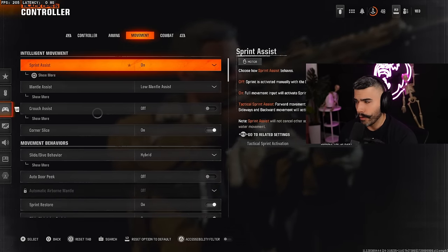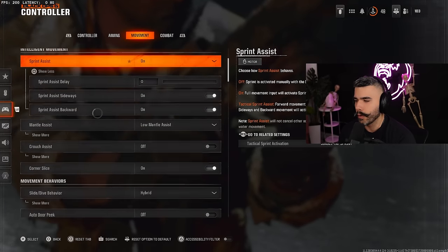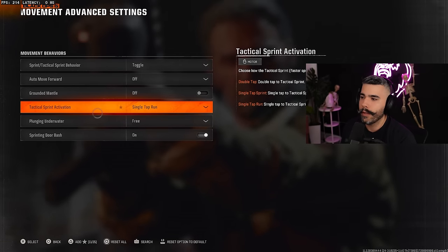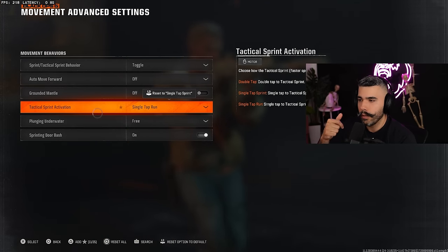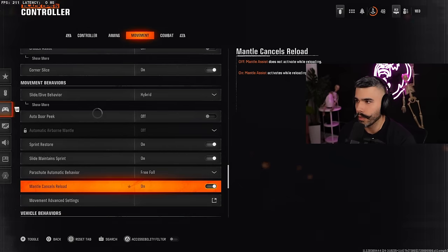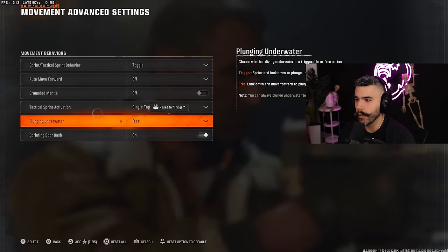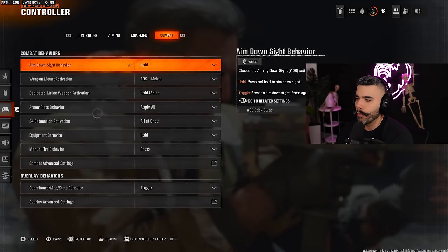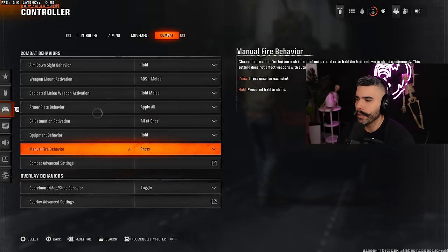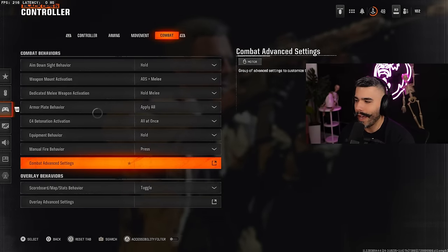In Movement Advanced Settings, for sprint assist — you can use either sprint assist on 'On' or 'Tactical Sprint Assist'; both work depending on comfort. Make sure Tactical Sprint Activation is set to single tap to run, so clicking your stick immediately triggers a tactical sprint. Also make sure grounded mantle is off. For combat settings, most of this is default for multiplayer. Sprint to cancel reload is available in combat advanced settings if you prefer it.